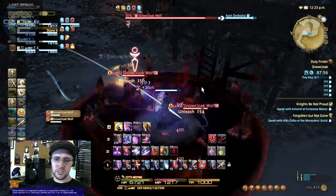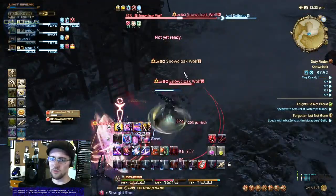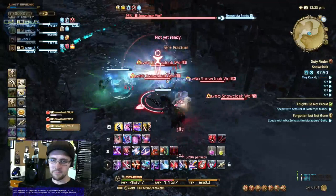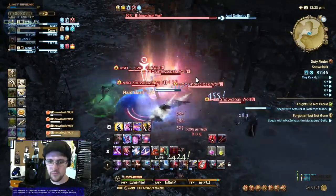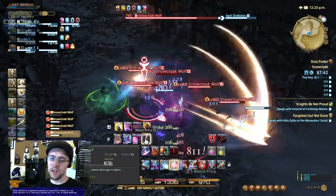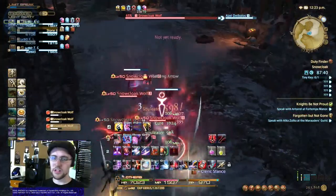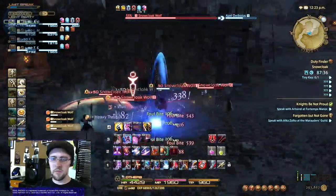You can usually Unmend twice per fight. And always keep your Blood Price going as often as you can — doing that really ensures that you're keeping enough mana going.